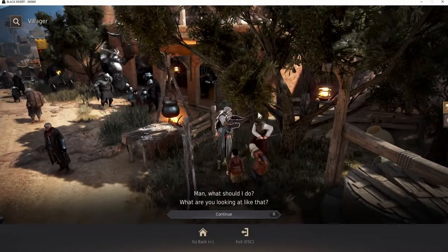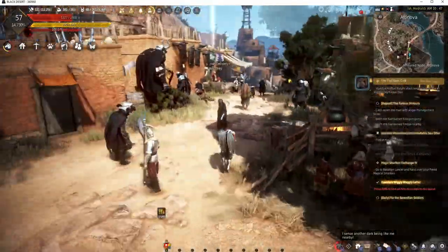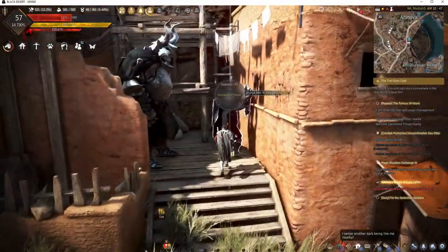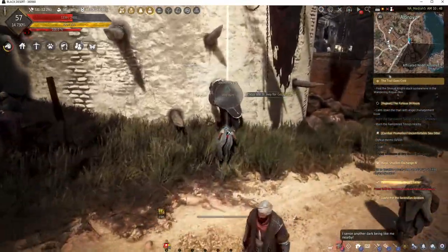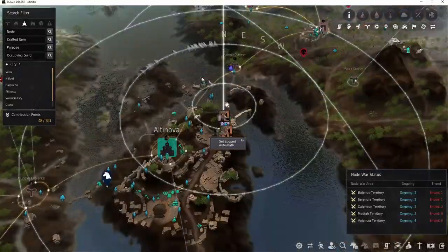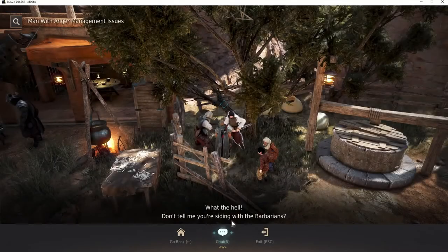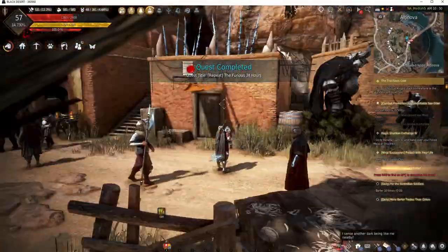But this one here — another quest, pretty simple — this one gives you a hundred contribution experience and it's right near where you talk to the barbarians too. We're gonna run over here. Head back to this guy here and then hand it in. Then you head over to do your barbarian quests.